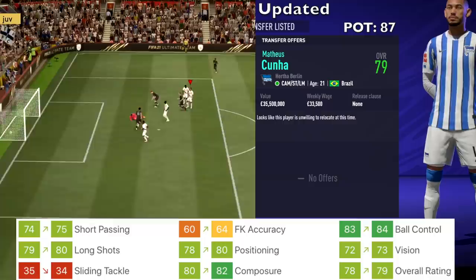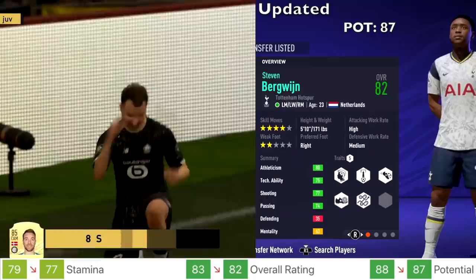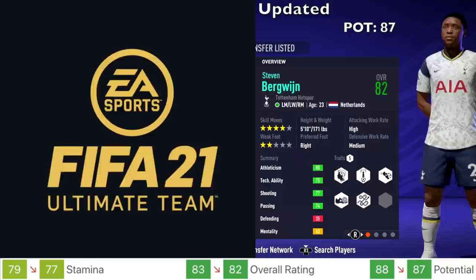Steven Bergwijn from Tottenham Hotspur, 23 years old — his overall went down from 83 to 82. Potential dropped from 88 down to 87, and stamina went down from 79 to 77.